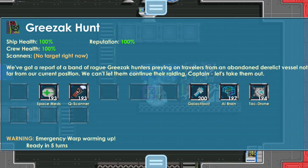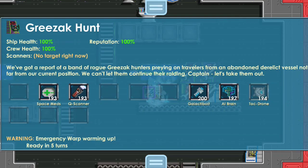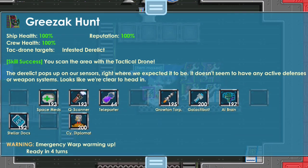Ketika kalian melakukan misi Startopia dan menerima skill fail - misalnya ketika mengklik Tactical Drone dan muncul kata 'Skill Fail' di layar - kalian tinggal klik lagi Drone tersebut sampai skill fail-nya menghilang. Setelah skill fail-nya menghilang, kalian lanjutkan rumusnya sampai misi Startopia kalian berhasil.